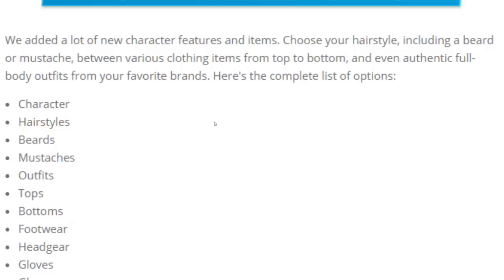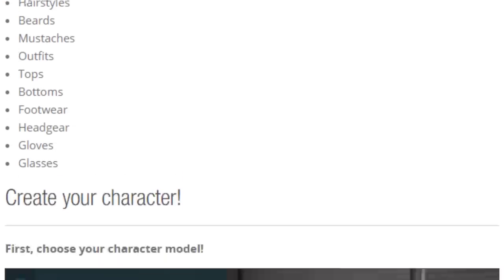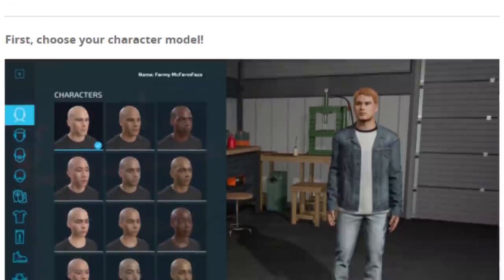Choose your hairstyle including a beard or moustache, between various clothing items from top to bottom, and even authentic full body outfits from your favourite brands. Here's the complete list of options: you can choose your character model, hairstyles, beards, moustaches, outfits, tops, bottoms, footwear, headgear, gloves, and glasses. So you then create your character starting with the model itself.